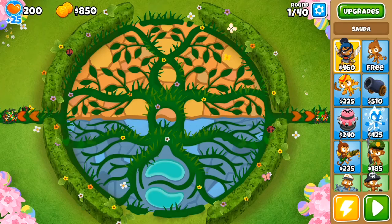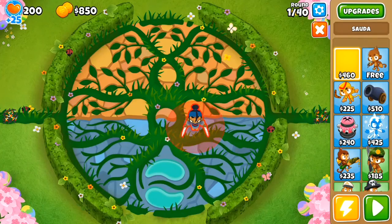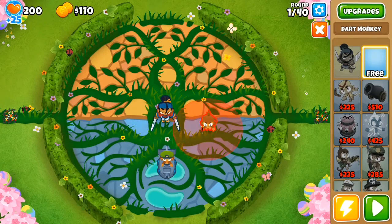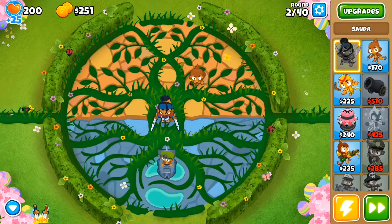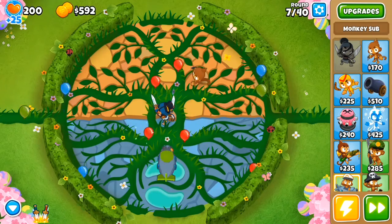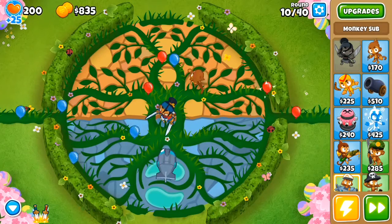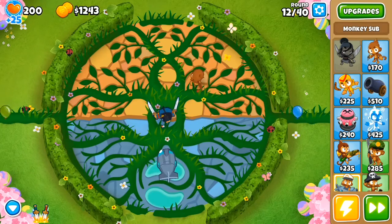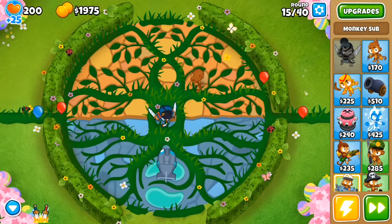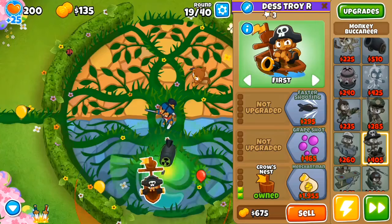There is a new map called Balance. It's an intermediate map, one of the earlier intermediate ones. It has a few tricks — as you can see, I'm messing around with placement a bit. I found out there aren't many spots in the middle where you can place towers, and you're only given these two small pools for water towers, so you can only fit two Buccaneers and two subs in there, maybe.